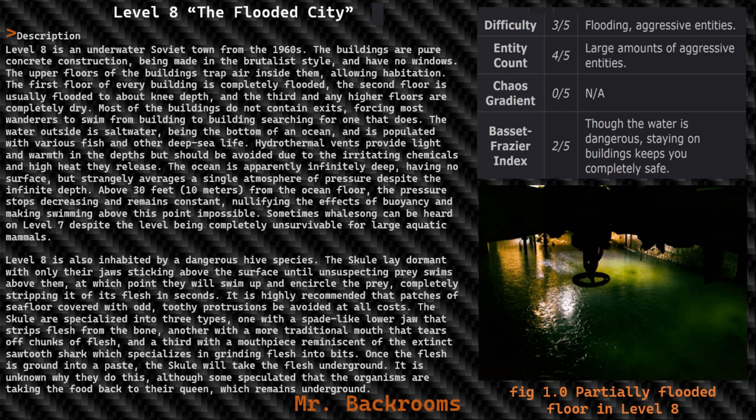Level 8 is an underwater Soviet town from the 1960s. The buildings are pure concrete construction, made in the brutalist style, and have no windows. The upper floors of the buildings trap air inside them, allowing habitation. The first floor of every building is completely flooded, the second floor is usually flooded to above knee depth, and the third and any higher floors are completely dry.